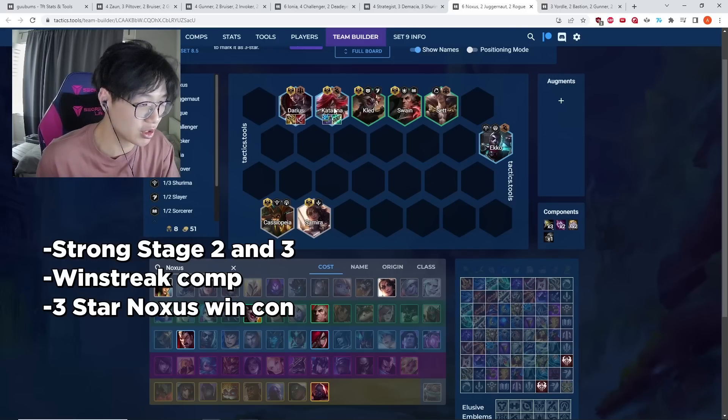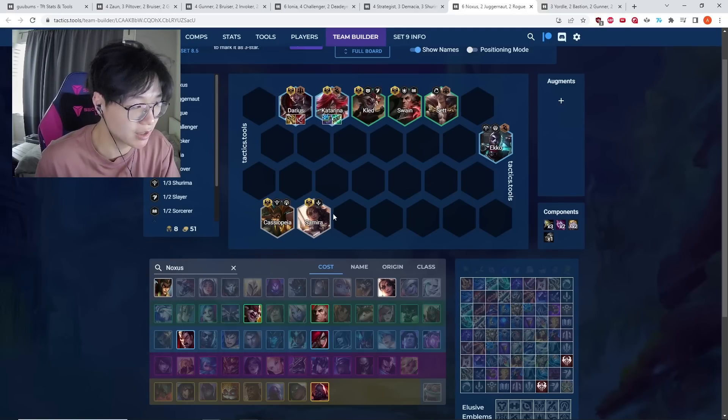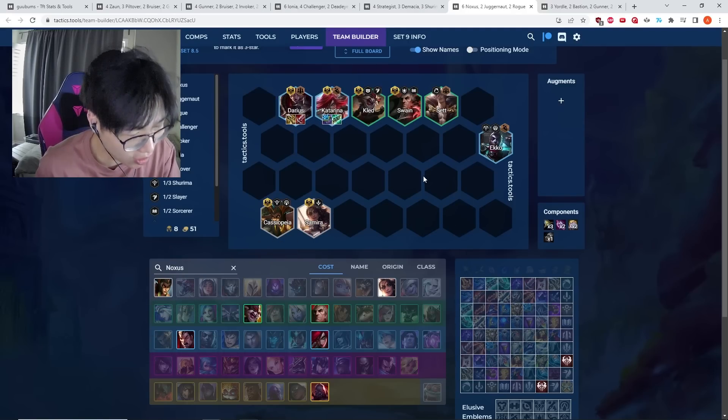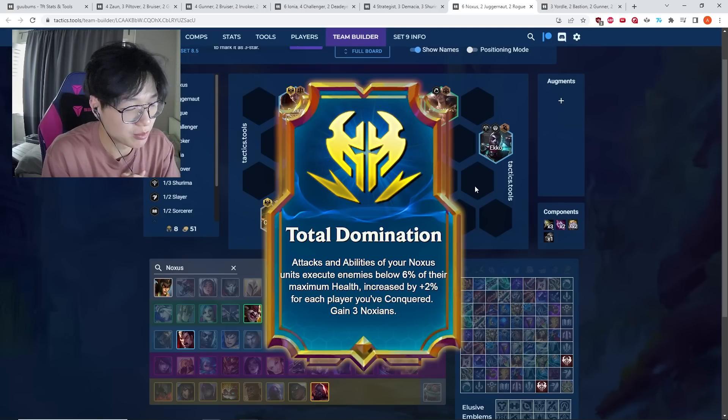Two-star four-costs are generally stronger than two-star three-costs, but if you have an HP lead and gold lead from streaking you'll be able to hit three stars much more smoothly. The best augment by far for this comp is Noxian Domination — it is considered an overtuned augment right now. It gives your team more power as you accumulate Noxus stacks, so getting early stacks is really important.